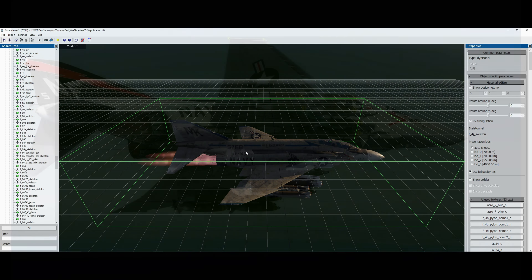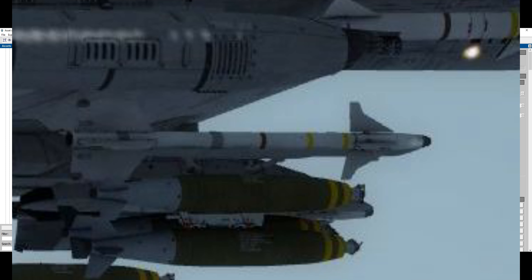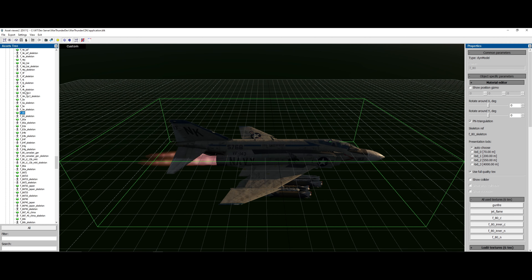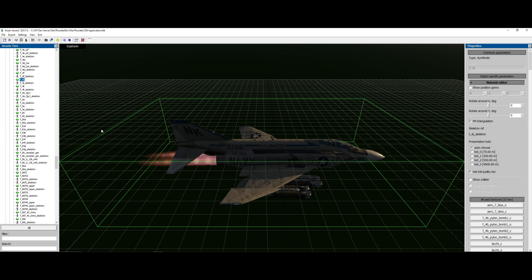Now that is actually pretty good, but whenever I go into War Thunder CDK — at least on the dev server — it has this crash issue so I can't actually move around the aircraft, but I was able to get this frame. You can see if I click the other stuff it'll start glitching out — it didn't crash but the picture didn't update — but you can see right here on the left it says F4J. So yeah, F4J is coming to the game, it's confirmed.